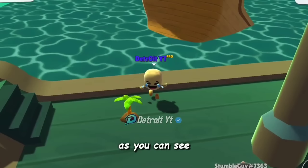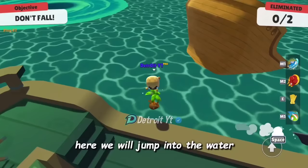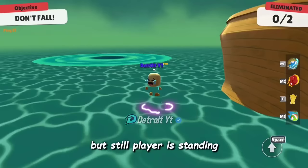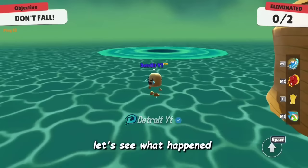In shark mode, in a triangle, there is a broken trick. By using this, you can win by remaining at one place. As you can see, the head of the player and corner of the ship are in a line. We will jump into the water — as you know, after jumping into the water we should drown, but still the player is standing because there is an invisible block in the water and we are exactly standing on it.